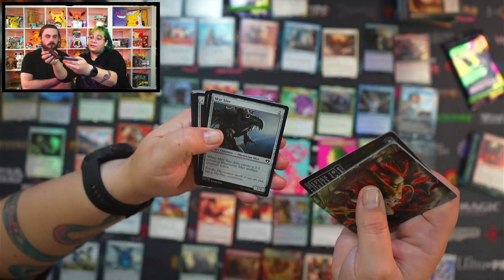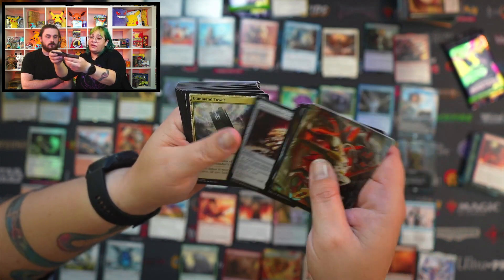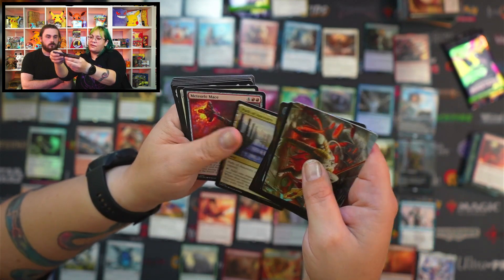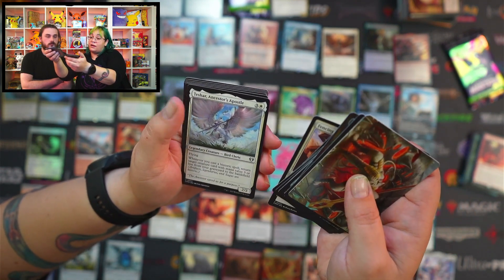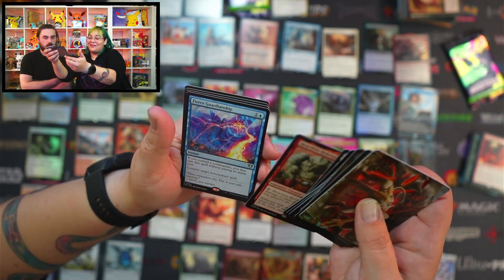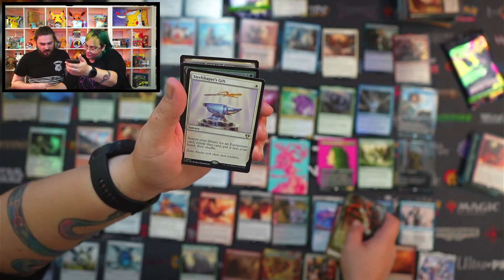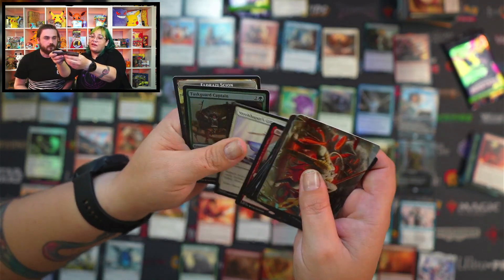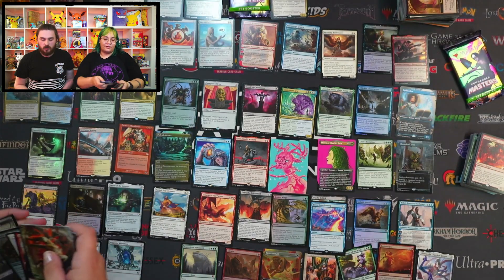Island, Arcane Signet, Meersire, Firemind Vessel, Campfire, Commander Sphere, Command Tower, Path of Ancestry, Meteoric Mace, Fencing Ace, Tessha Ancestor's Apostle, Heartless Hidetsugu. Fierce Guardianship — I'll put that with the Deadly Rollick over here. Skill Shaper's Gift and a Tusk Guard Captain with an Eldrazi Scion, Phyrexian Gem.